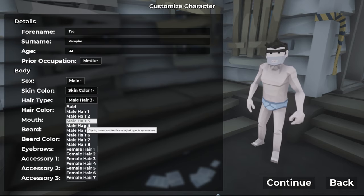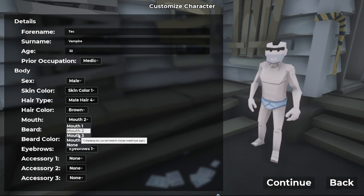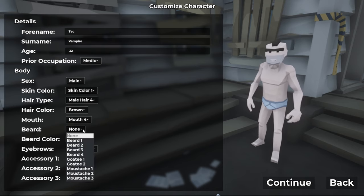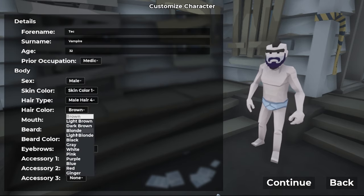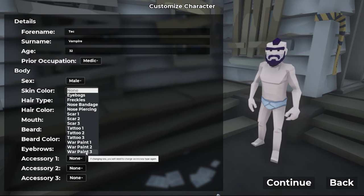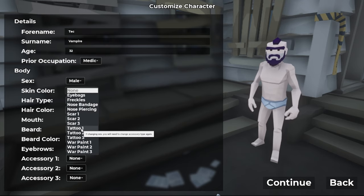We're not going to take too long creating the character. Okay, keeping that. Mouth... tiny map... okay. We'll go with that beard — there we go, perfect. Our accessories — oh, this music, damn, I like that.